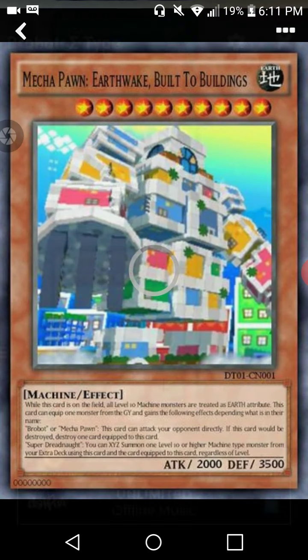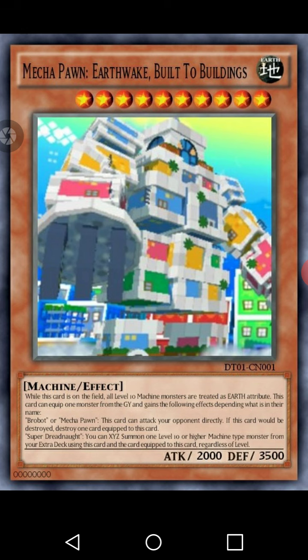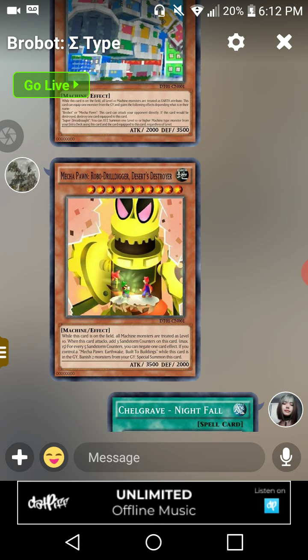Then we have Mecha Pawn Eternal — Mecha Pawn Earthquake Built to Buildings. It's a level ten Earth Machine effect monster with 2,000 attack and 3,500 defense. When this card is on the field, all Machine monsters are treated as Earth attribute. This card can equip one monster from the graveyard, and gains effects depending on that monster's name — if it contains 'robot' or 'mecha pawn,' this card can attack your opponent directly. If this card would be destroyed, you can special summon one level ten or higher Machine monster instead.